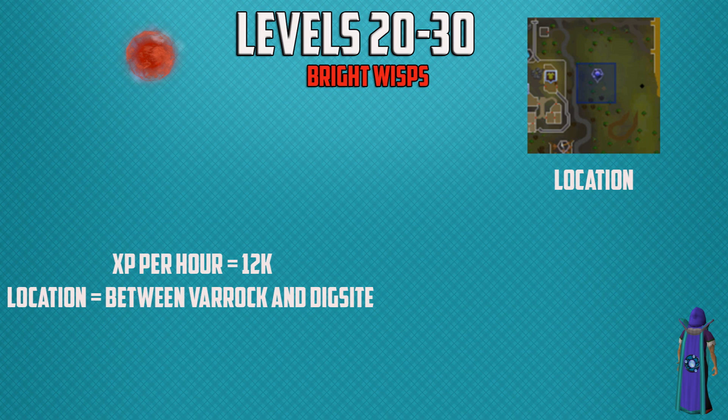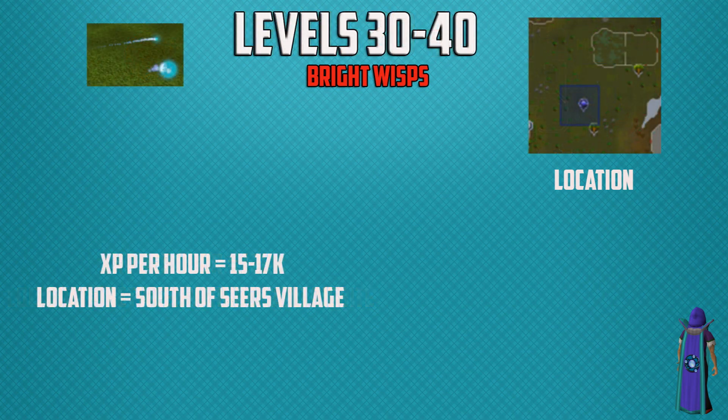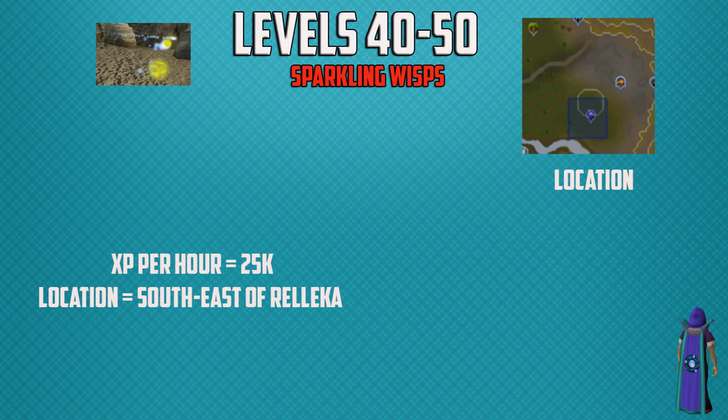From levels 20 to 30 you're going to be training on bright wisps, with up to 12,000 experience per hour. The location is between Varrock and the dig site — there's a little fence and behind it are the wisps. From levels 30 to 40 you're training on bright wisps south of Seers' Village, with 15,000 to 17,000 experience per hour depending on whether you use energies. From 40 to 50 you're training on sparkling wisps, with 25,000 experience per hour, located south-east of Rellekka.